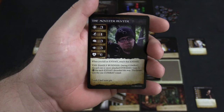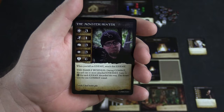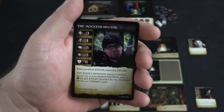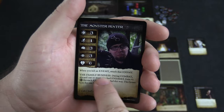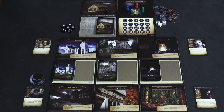Here we have the Monster Hunter. From top to bottom he has three combat, one agility, three nerve, three perception, and six health. Health is the number of hits he can take before he dies, and the other numbers are the dice he rolls to take that kind of skill test — so in combat he's rolling three dice. At the bottom are two abilities: an inherent ability always available, and a special ability that can only be used if he discards a clue token. On a player's turn they have two actions: move, trade, or encounter the location's deck.